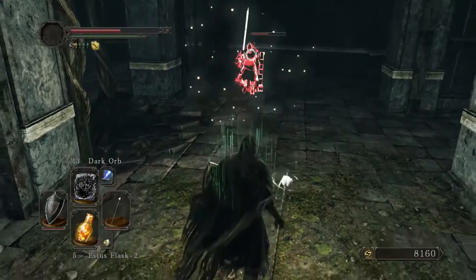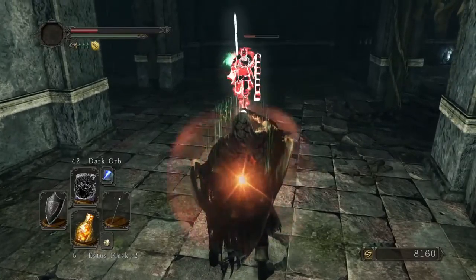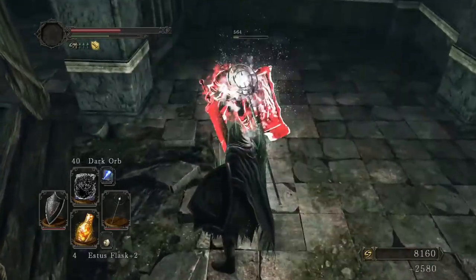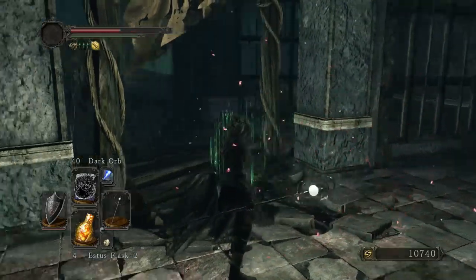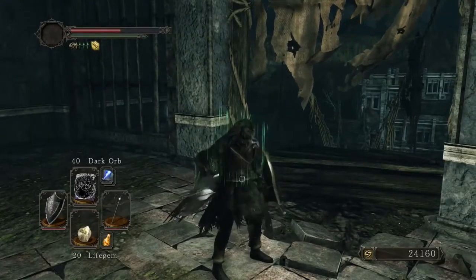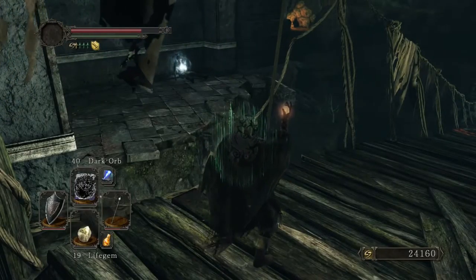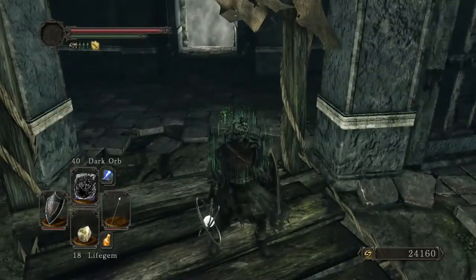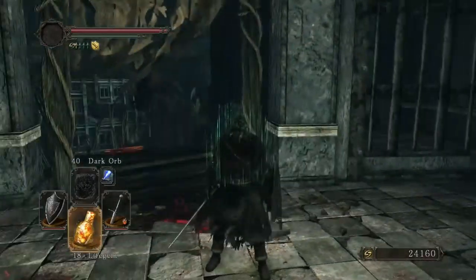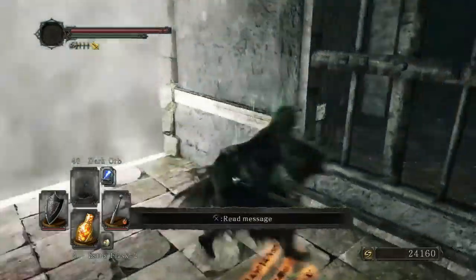If he has a greatsword — damn it, I can never dodge that in time. Oh, he's dead. He won't be coming back now. I'm going to get that afterwards just in case. Got four Estus flasks and some healing so I should be okay. Now for this fight — very annoying. Basically this fight is a bit of a gimmick.